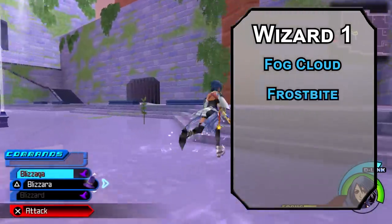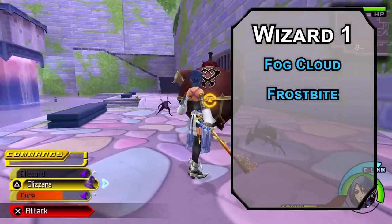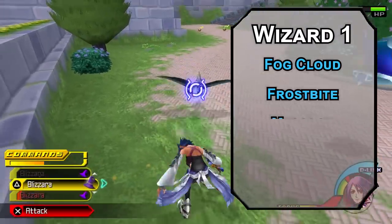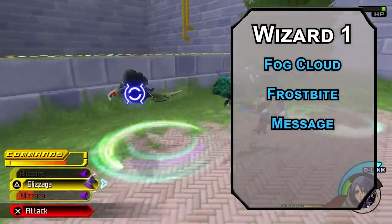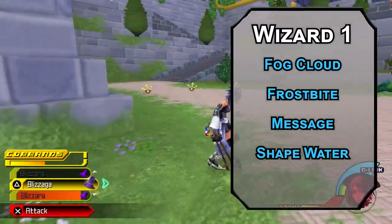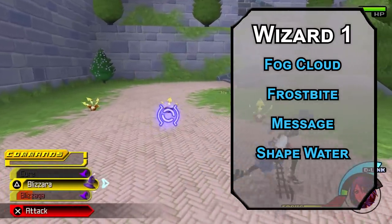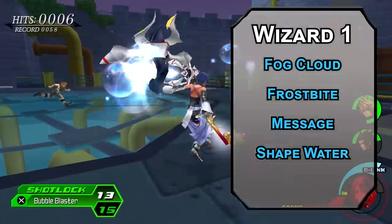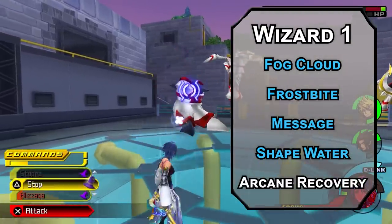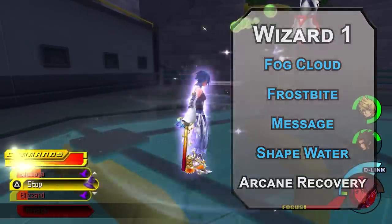For your cantrips: Frostbite forces a Constitution saving throw — failing that, they take 1d6 cold damage and have disadvantage on their next weapon attack. Message lets you whisper to a creature within 120 feet for a little sailor communicator feel. Shape Water lets you do fun flavor with water — shaping it, changing its color, freezing it, or changing the direction it flows. Arcane Recovery is practical though, letting you recover spell slots on a short rest equal to half your wizard level.